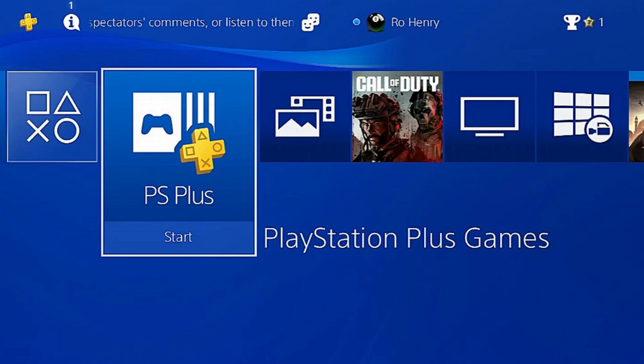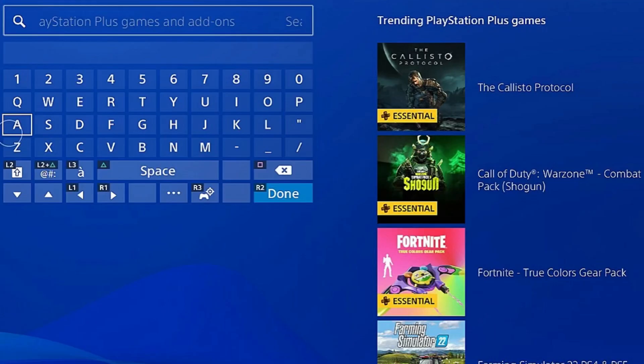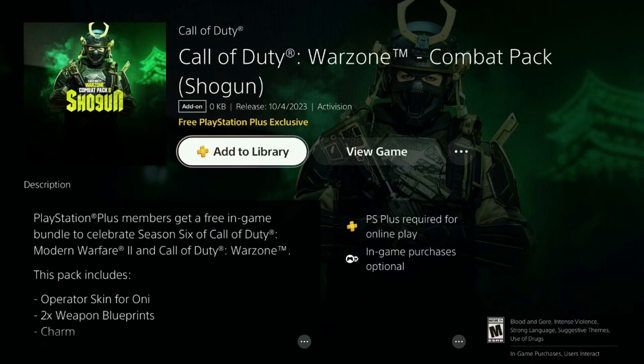To get to this bundle, all you have to do is head to the PS Plus. Once you have PS Plus, scroll up to the top and click Search. Once you click Search, you'll see on the right the Call of Duty Warzone Combat Pack Shogun. Click on the Combat Pack Shogun. I personally don't have PlayStation Plus, but you add it from there and add the free content.